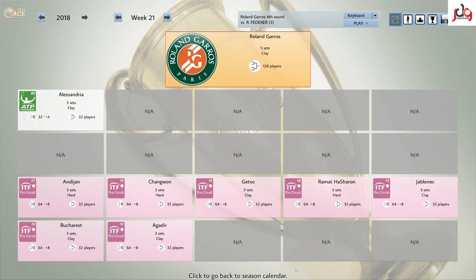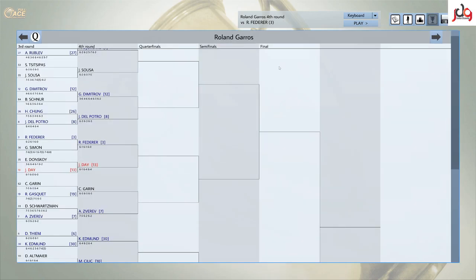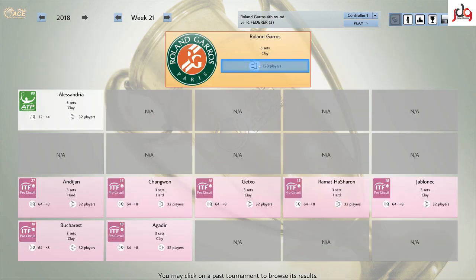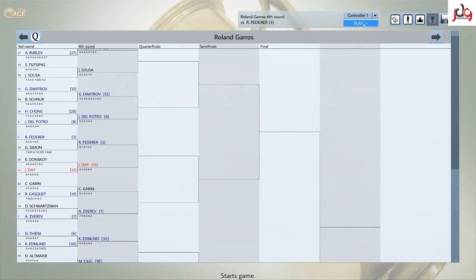What's going on guys, just another Full Ace Tennis Simulator video. Currently in the fourth round against Roger Federer — this could be an absolute annihilation, but we will see. I don't know why it says keyboard, I play with the controller. Third in the world versus 13th. Novak Djokovic is number one by an absolute country mile, Nadal second, Federer third, Raonic, Murray and co. Let's see what we can do against Federer, the FedExpress.